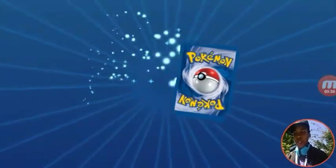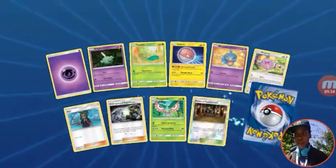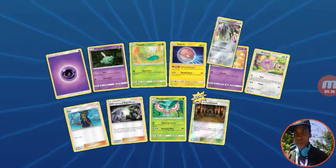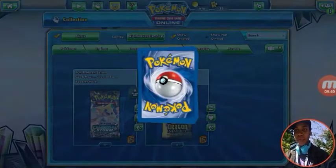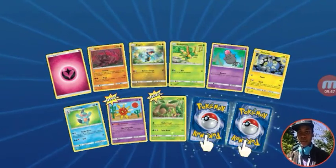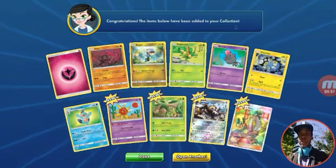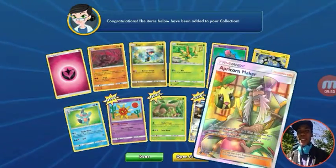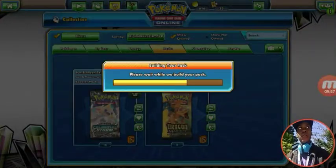So we got two regular GXs and a full art so far, and we have 23 packs left to go. I'm going to try Shrine of Punishment with Leafeon, because even though you're Leafeon GX, you can heal on your turn. That's pretty nice. Back to back — Apricorn Maker, full art! Let's go, I really want that full art in real life, it looks really nice.